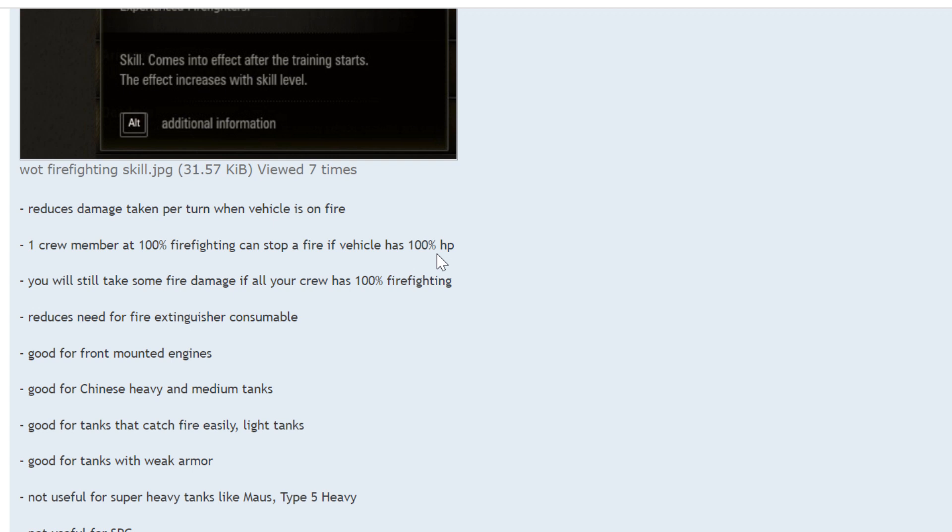If you have less than 100% hit points, it doesn't work. You will still take some fire damage even if all your crew has 100% firefighting — you'll get the damage from the shot and the initial burst of fire, and then it's out really fast. A 300-damage shot with fire and 100% firefighting crew might be 600 damage, but that's better than 2,000, isn't it? It reduces the need for the fire extinguisher consumable — I don't use the fire extinguisher on almost any vehicle anymore.